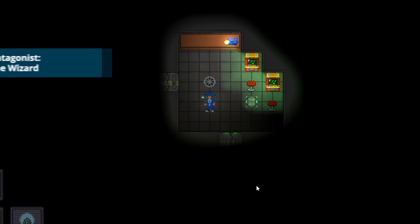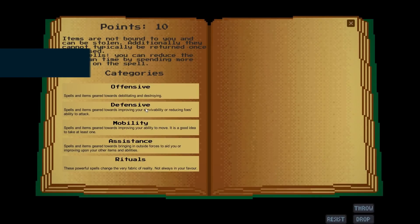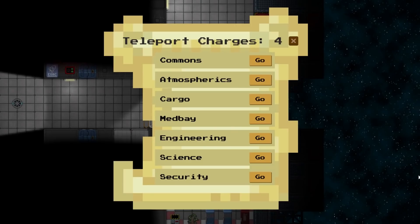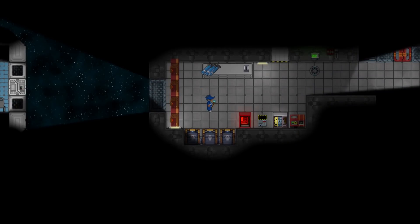The Wizard Antagonist is being programmed as we speak, and is already in a playable state on our test branch. Spellcrafting takes lots of dedicated study and practice, but we're hurrying along as fast as we can for a first release to the public within the next 30 days. Cross your fingers and start praying to the admemes.